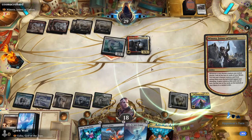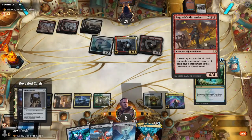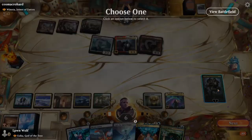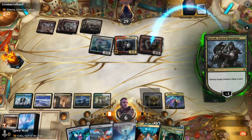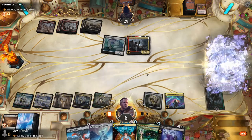A land triggers Winota and they get a trigger with Clarion Spirit — let's hope it's not something like a Kenrith. They hit Anglers Marauders, which is scary — any source you control deals double damage. We just got taken down to six, which is pretty devastating. We need to destroy the Anglers because of double damage, then go for Ugin and destroy Winota.